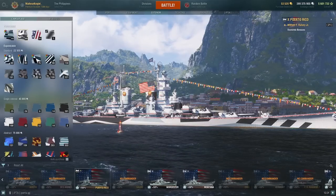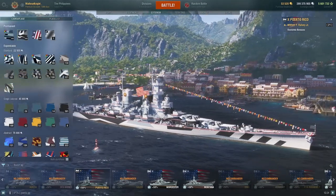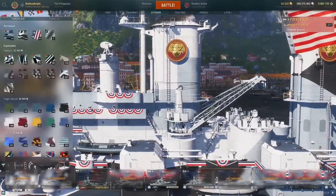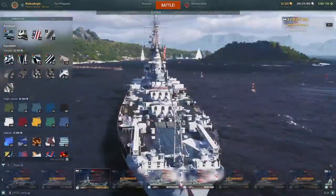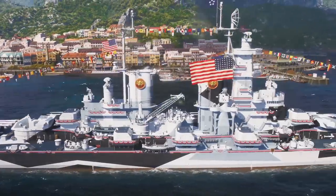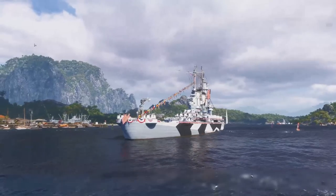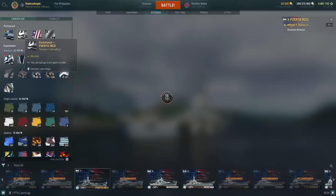I actually have this camo — I just got given it. I'm going to add this part to the video with the camo section. This is the new camo: you have a little Puerto Rico thing, '1943 Ceremonial' written on it. It has a frog on it, and Puerto Rico written on the back. No sailors unlike normal Dockyard ones, but this is the current Dockyard camo you're going to get, plus the normal one. You won't be getting the national — you'll be getting the ceremonial.